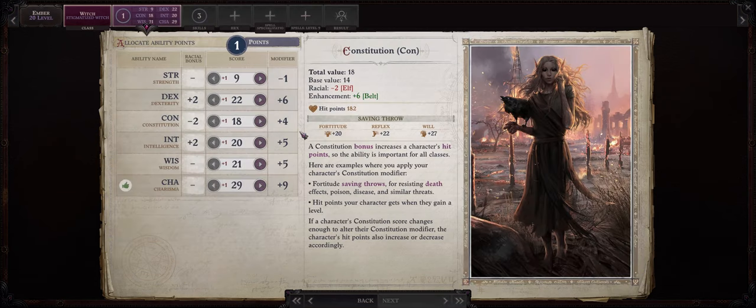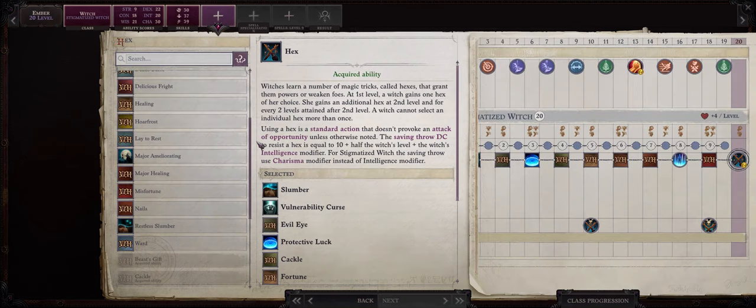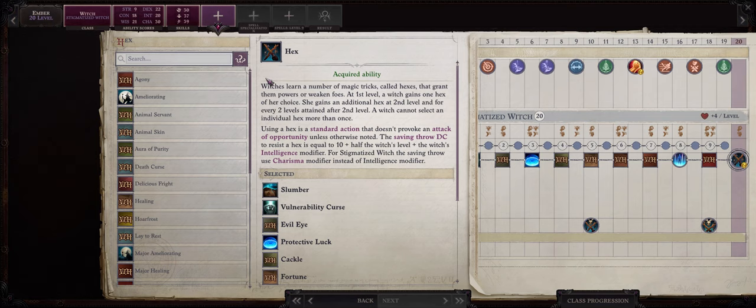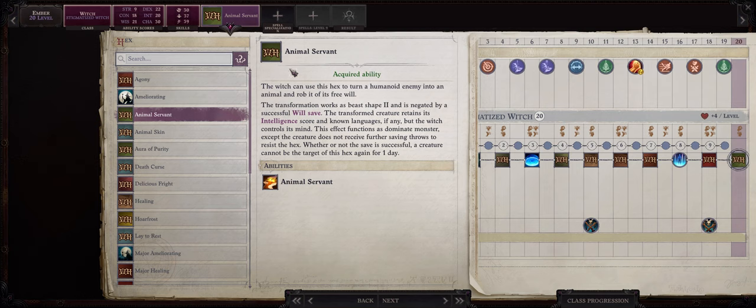Now we are at last at level 20, and of course our last ability point will go into Charisma. Your last hex honestly doesn't really matter much, as most of the hexes left are rather disappointing. I suppose Animal Servant can be one of the best ones, as just like Baleful Polymorph it's going to attempt to turn the enemy into a dog, but in the case of Animal Servant it targets Will, which tends to be lower than Fortitude for Baleful Polymorph.